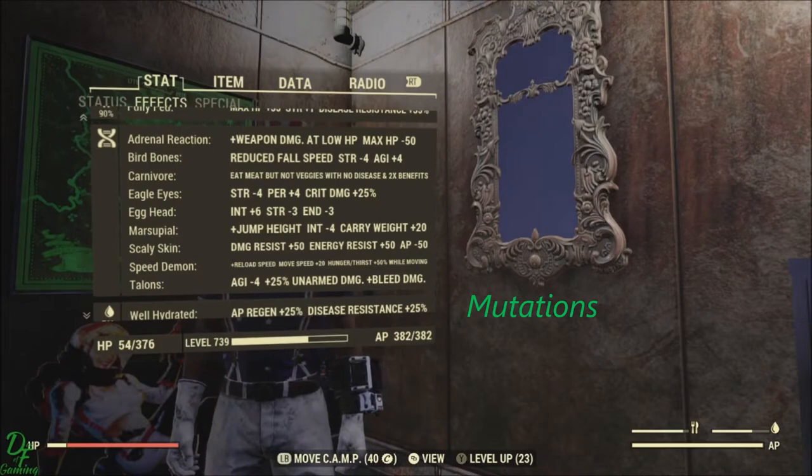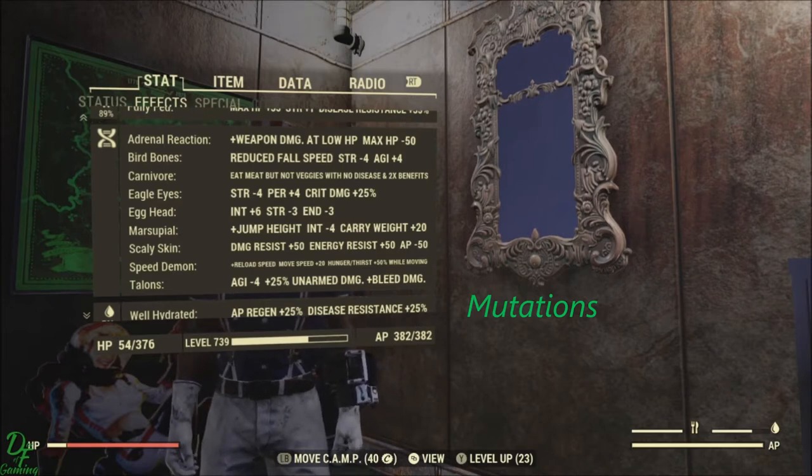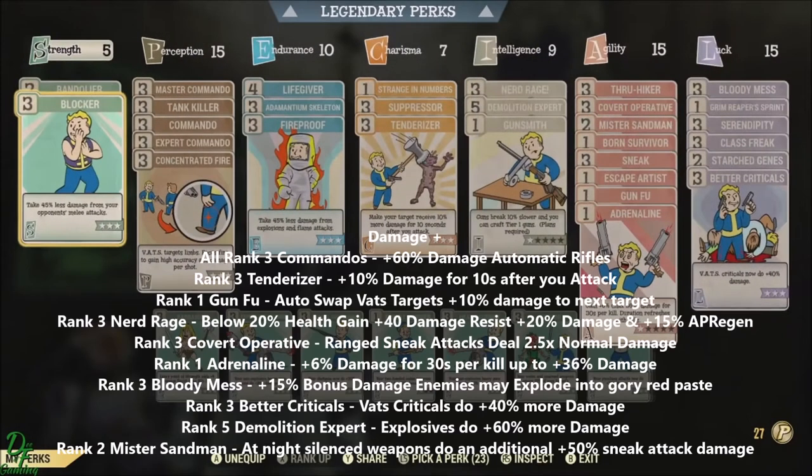Going to mutations real quick, just so you guys get an idea. Reaction is obviously a must. Speed Demon and Electrically Charged if you want more crit damage.